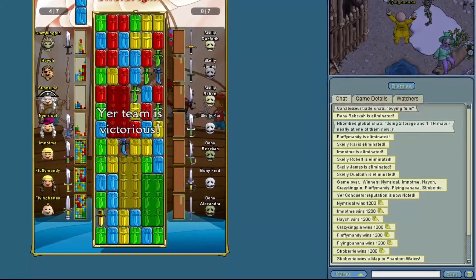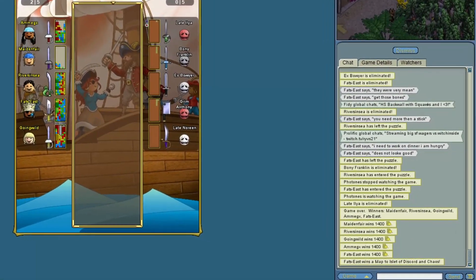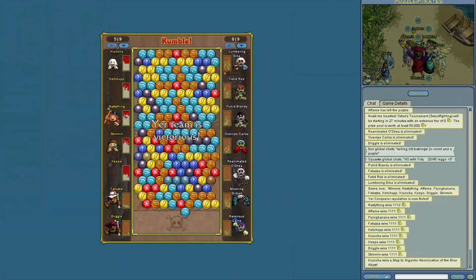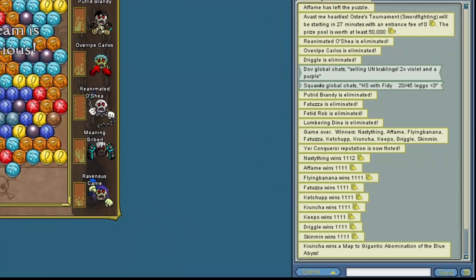Looking at the rewards for doing zombie and skeleton fights, it's a thousand pieces of eight for each fight that you win. They also reward one random map to a cursed isle, Atlantis, Haunted Sea, or a Kraken location. If there's only one map being given out, the reward doesn't seem to scale with the number of pirates in the fray.